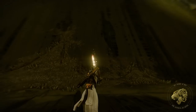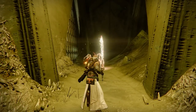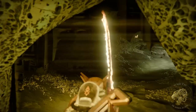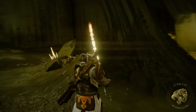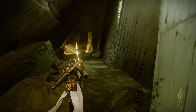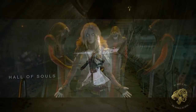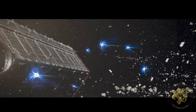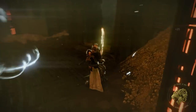Oryx knew his throne world was vulnerable to assaults — a Vex army had almost taken it over — and he knew there were weaknesses his two sisters, Xivu Arath and Savathûn, could exploit. So he worked to secure his throne world by literally turning it inside out. The Hive celebrate this as Inversion Day, when a cyst in the universe — a pocket dimension — was turned inside out and folded onto real space. Now the throne world is embedded within the deep layers of the Dreadnaught. The first effect: the Dreadnaught is almost impervious to serious assaults. Mara Sov threw the Harbingers — some of the most powerful weapons of the Awoken — against it, and whilst they ripped apart the rest of Oryx's supporting Hive fleet, the Dreadnaught was almost completely untouched.